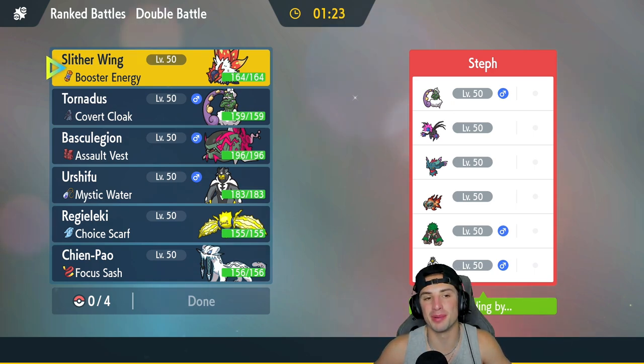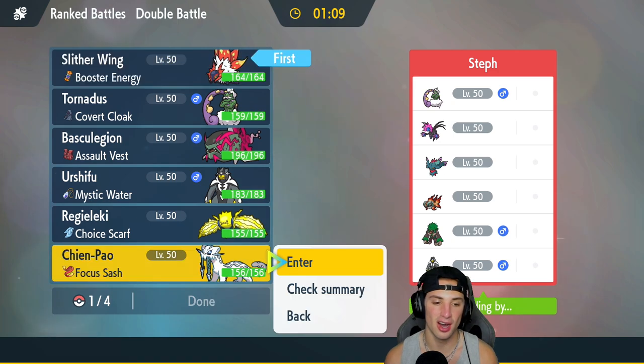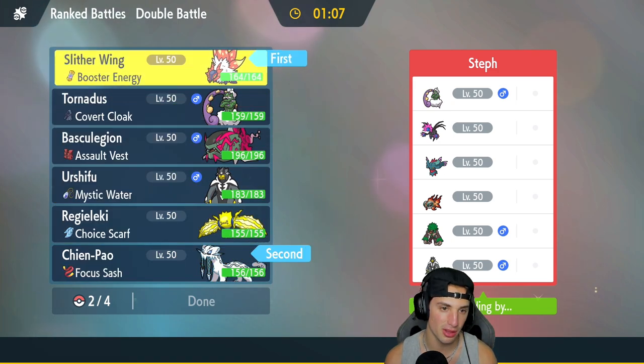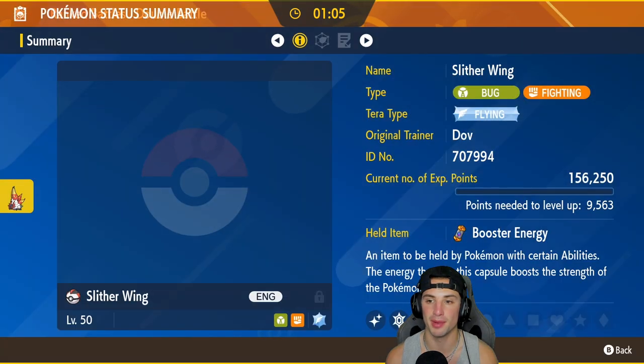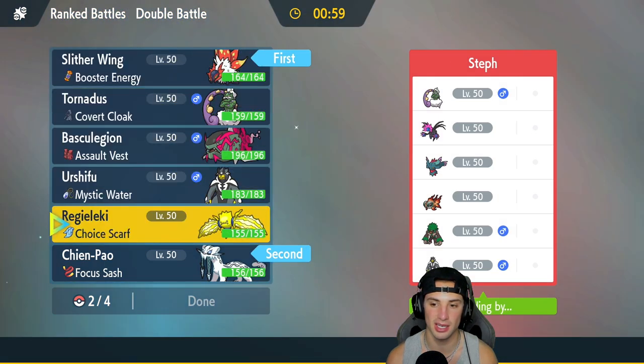First match coming in — it's cool to see we're going up against another off-meta paradox. We're going up against an Iron Jugulis. It also has Tornadus, Flutter Mane, Chi-Yu, Roaring Moon, and Urshifu just like us. I definitely want to lead Slitherwing here alongside Chien-Pao, because with these two on the field I can pop First Impression and do a crazy amount of damage when it's next to Chien-Pao.